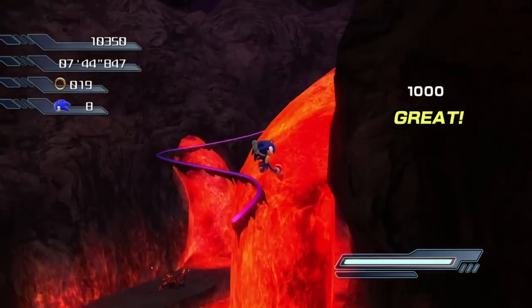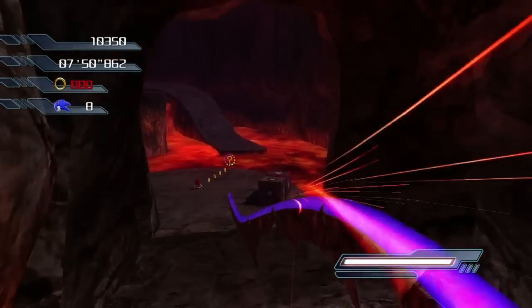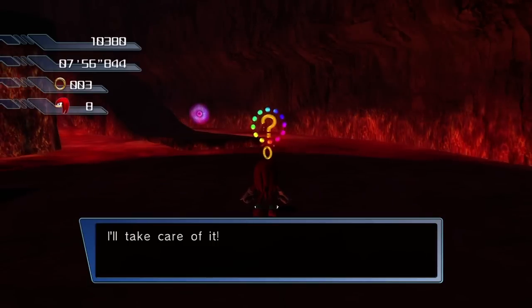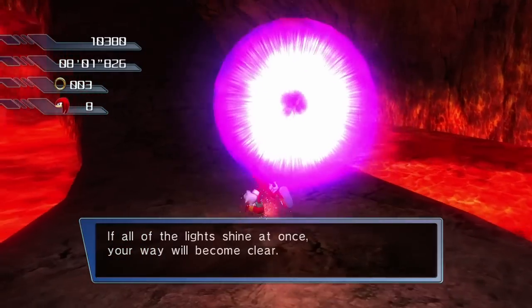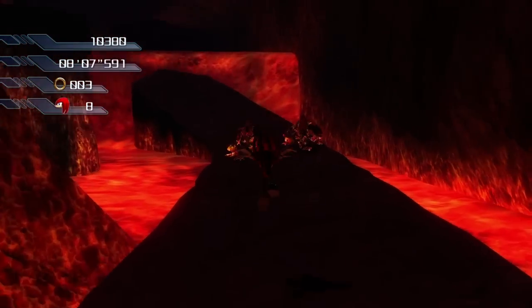Get the rainbow ring! Right under that rail — I love when you get those rainbow rings, except for when they throw you into enemies. Oh, we got Knuckles right here. We're going to control Knuckles — nice. So we can... You can't do a homing attack with Knuckles, obviously, but I can fly a little bit, so that's cool. And I have some kind of combo attack for fighting enemies, even though I went completely through them.